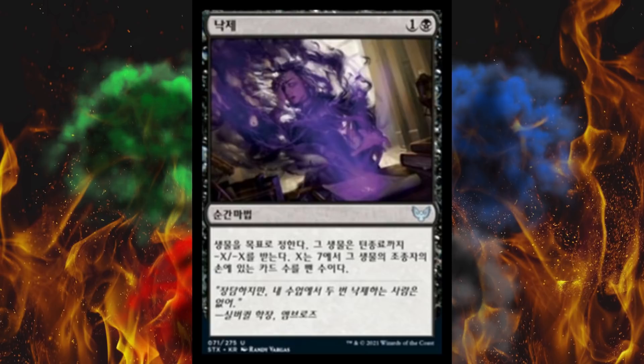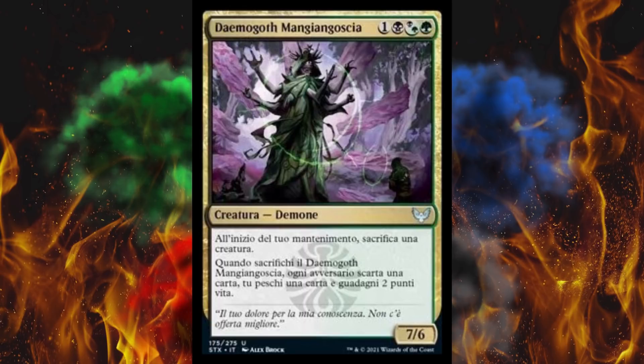Next up, Daemogoth Woe-Eater — it's got that funny 4-cost mana cost with a hybrid in the middle, creature or demon. At the beginning of your upkeep, sacrifice a creature. And it's a 7/6, by the way. Then whenever you sacrifice Daemogoth Woe-Eater, each opponent discards a card and you draw a card and gain 2 life. So if or when he eventually self-destructs, you get 2 life and a card and they have to discard one. Nasty, nasty card — very annoying and deeply overpowered as a 7/6 for 4.